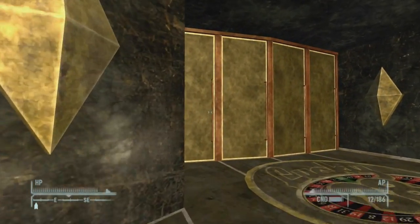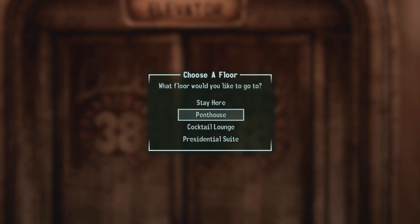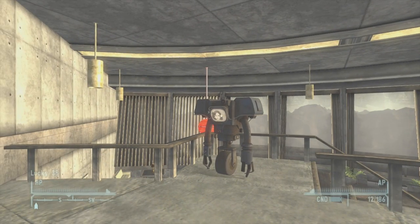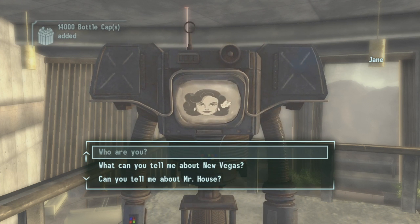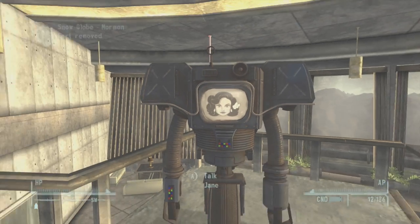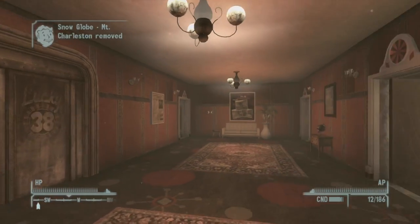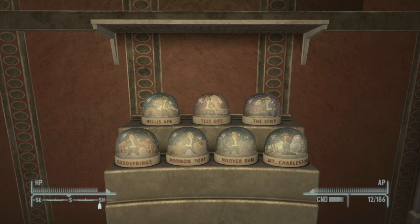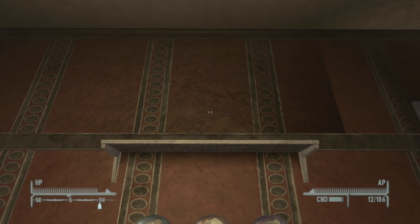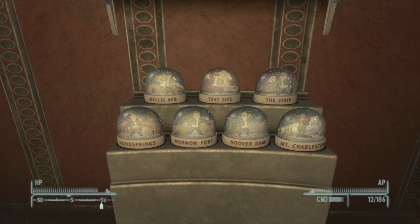Once you have all your snow globes — or you can turn them in individually, up to you — go to the Lucky 38 and head up to the penthouse where Mr. House is located. Note: if you kill Mr. House you cannot do this and will not get your caps. Talk to the lady Jane, say you've got some snow globes from Mr. House's collection, and she'll give you 2,000 caps each. Seven snow globes times 2,000 is 14,000 caps total. Also, your snow globes don't disappear — in your presidential suite, in the room on the right of the elevator with the pool table, all your snow globes will appear on a shelf. The top shelf is for the four DLC snow globes, and you get caps for those too except for the Sierra Madre one. Thanks for watching — please like and comment if you have any questions!